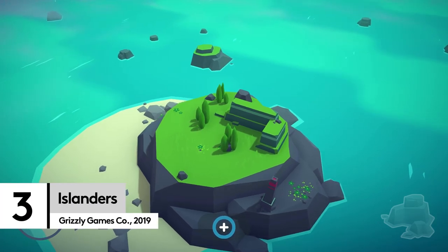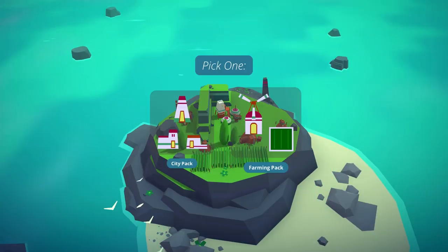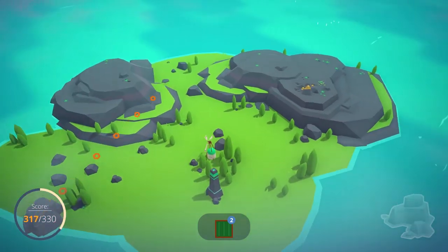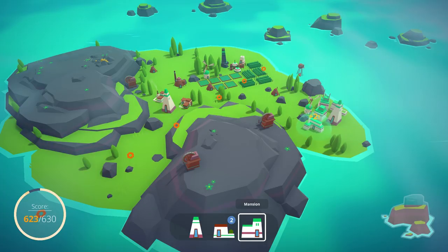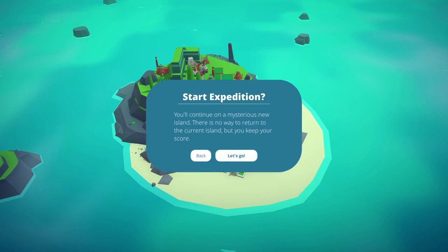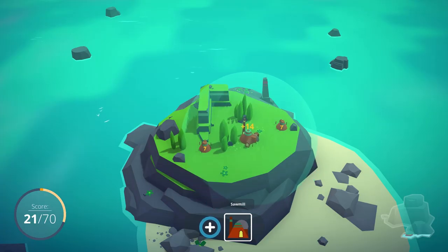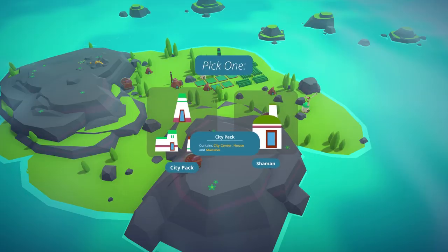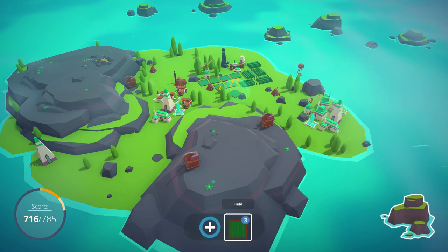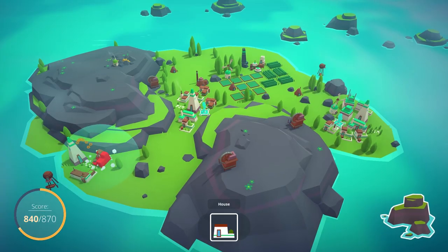Let's move away from the sea, shall we? But not too far — I don't want you to get list-based whiplash. Islanders is the perfect combination of city builder and puzzler. Sure, you have to build farms, buildings and windmills, but instead of worrying about resources or cold hard cash, it's all about positioning. Keep the right items apart and close together and you'll earn enough points to fill that meter and unlock the next island. You could just randomly scatter your buildings, but you're not that kind of monster. The lovely minimalist yet bright art style means you'll spend hours perfectly placing the most productive cities, and who cares if you unlock the next island already? You're going to finish what you started.